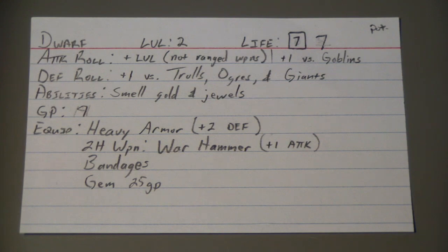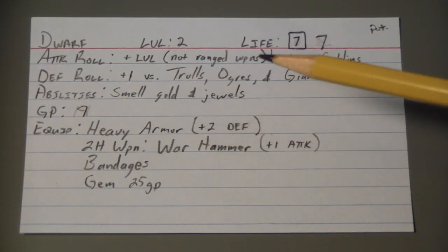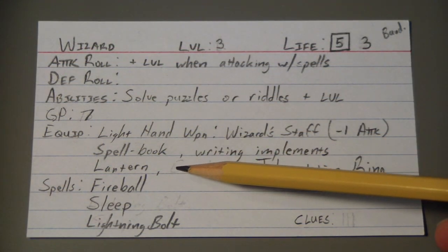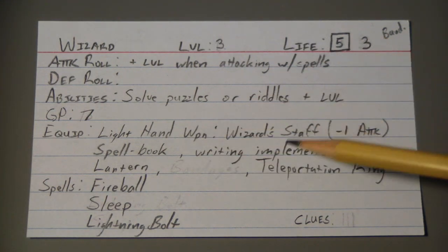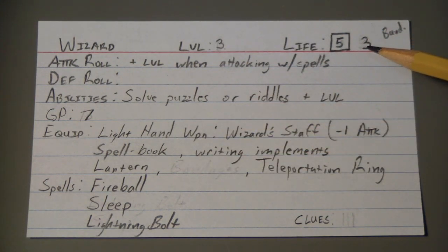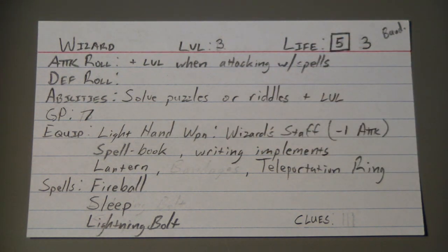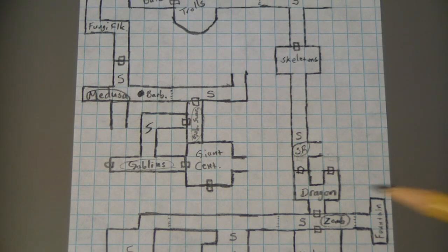A little bit of housekeeping: the rogue gave the dwarf his potion of healing. The dwarf drank it and took himself back up to max life — that's what the potion of healing does. I put a note that I used a potion because a character can only use one potion per adventure. The wizard applied his bandage; he was at 2 life and the bandage brought him up to 3. A character can only apply one bandage per adventure. The rogue is at 3 life with a max of 4.